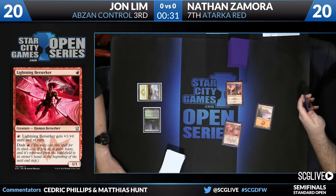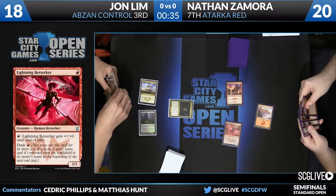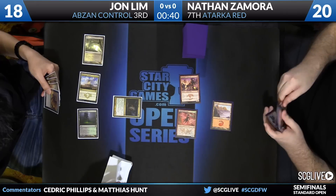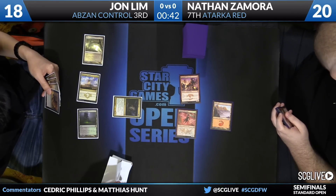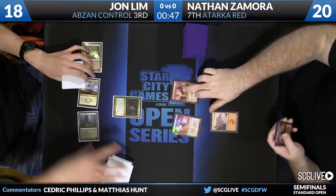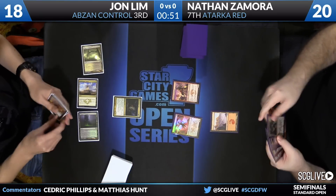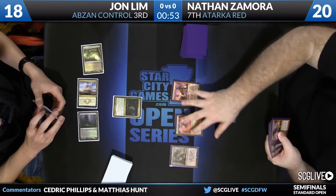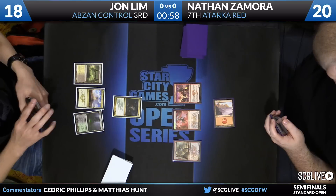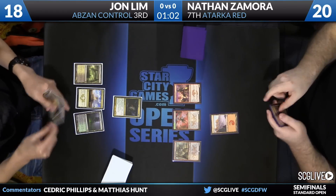Looks like Zamora has to keep a one-lander on his mulligan to six. His hand is actually pretty good with a couple copies of Hordling Outburst. There's a Fleecemane Lion in the main for Jon, however. Zamora needs to draw a land right now as he has a Lightning Strike. It's a pass of the turn with no land. Siege Rhino is the draw for Jon — does he have land number four? He does not, so Zamora is fortunate there. Zamora does not have land number two, though.